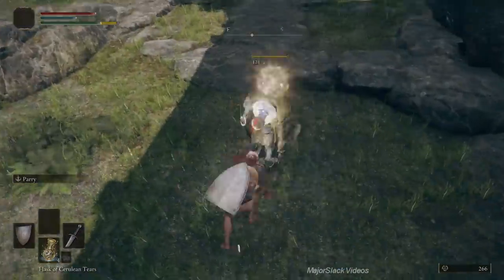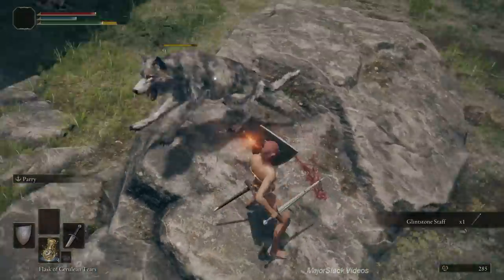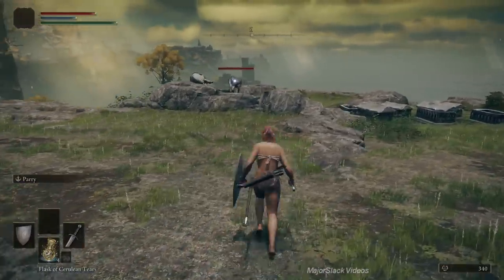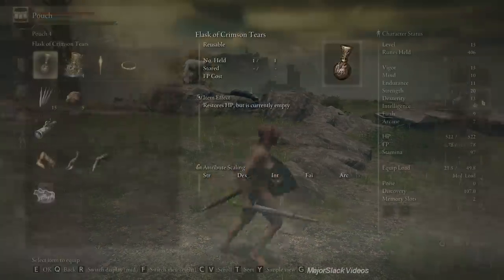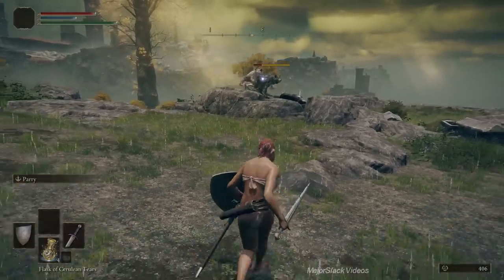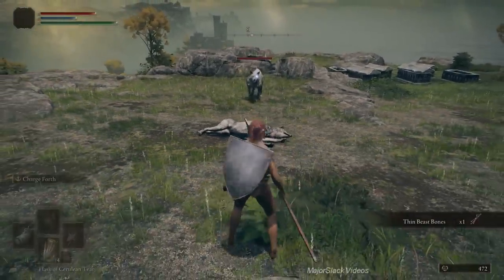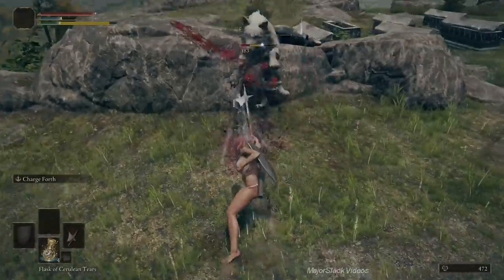At this wolf graveyard, there's a mage who always drops a glintstone staff — guaranteed drop — if you need one. We can't use it since we can't use sorceries or incantations, but we're here for the golden rune graveyard on the right side. There are four or five wolves and an alpha wolf — the big white one. I harass them to make them rush me so I can do guard counters, then switch to the halberd and use charge forth on the alpha wolf. Works every time.